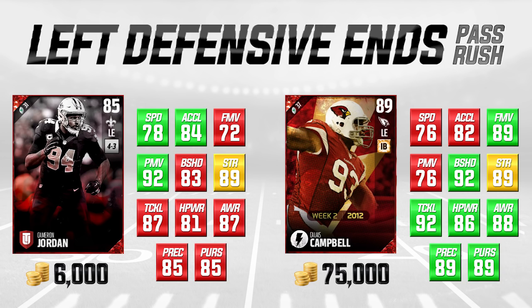Flashback cards are rare, so they're a little more expensive based on that. Even the actual attributes, I don't think are hugely different between these cards. They're both left defensive ends, and I'd consider them pass rushing types. If you take a look at the speed and acceleration combination, along with the fact that Cameron Jordan actually has a really good power move, you're looking at a card that is arguably a better pass rusher than Calais Campbell.